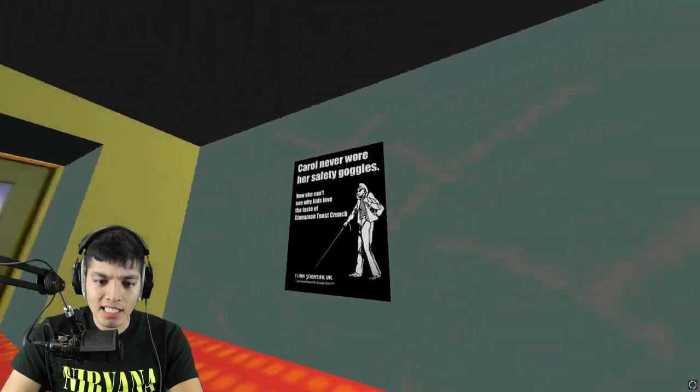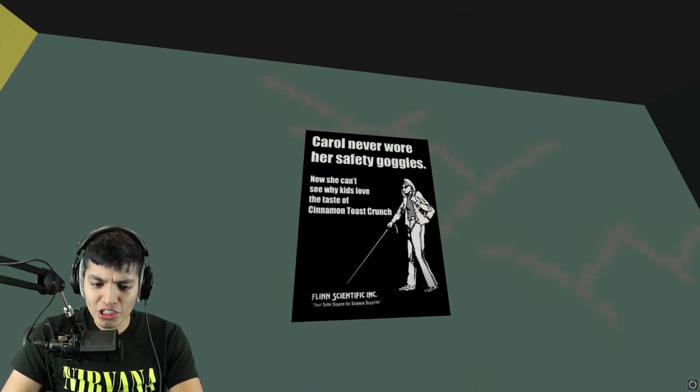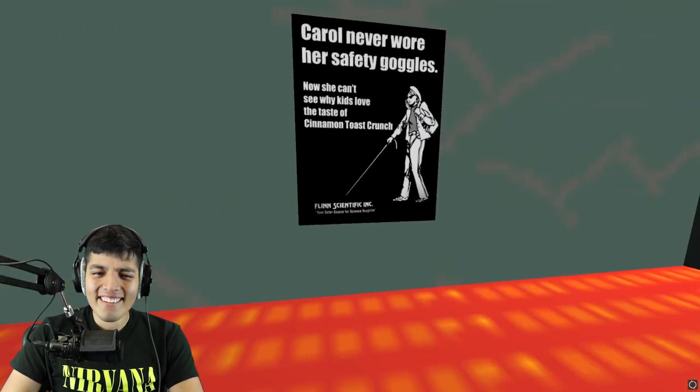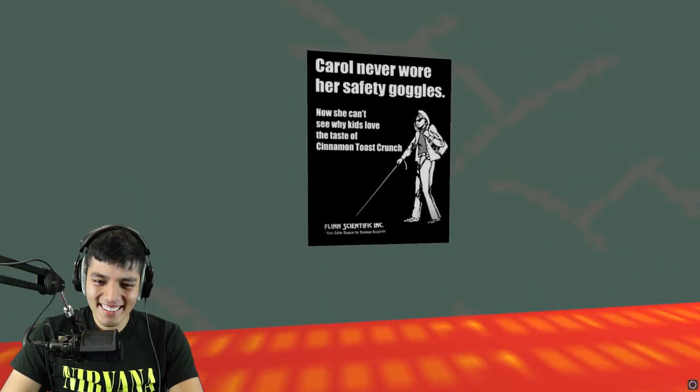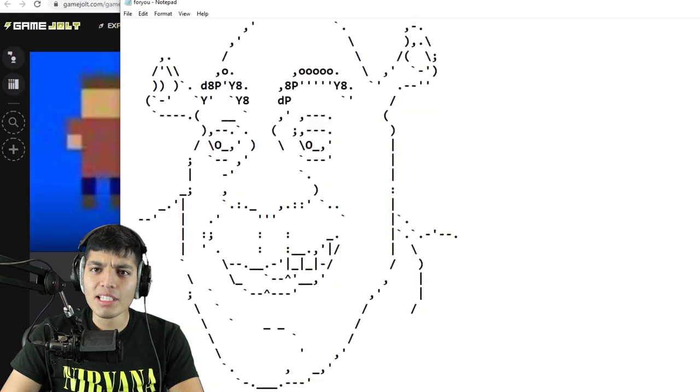What is going on in this place? 'Could I spare some change for gas?' No, I'll keep my change - I need to buy myself something at 7-Eleven. 'Carol never wore her safety goggles, now she can't see. Why do kids love the taste of Cinnamon Toast Crunch?' What does taste and vision have to do with each other? Let's go in here. Turn it off. I don't know if I should be concerned for my life or not because the game just closed. This is the part where you're supposed to run away.